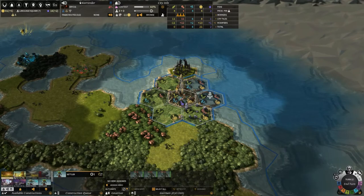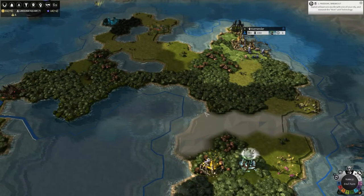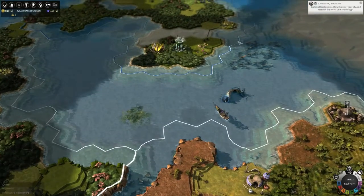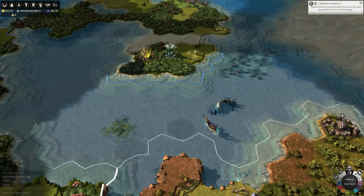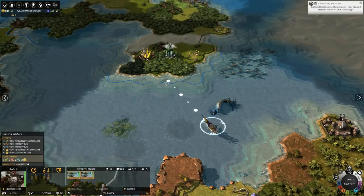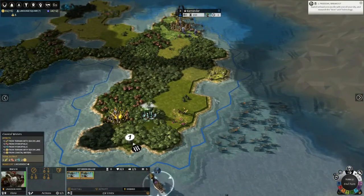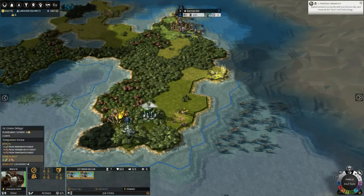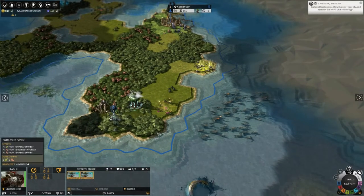Our Settler will be done in one turn, and then I can queue a Seed Storage after that, which is pretty good. I think I might want to actually just finish the Seed Storage after the Settler gets done, because we're researching Language Square anyway. Nothing else — not a little piece of land, but that's okay. We got nothing, and that's also okay.